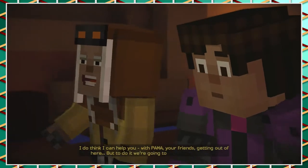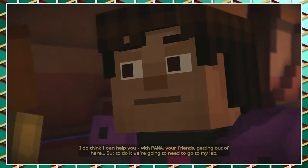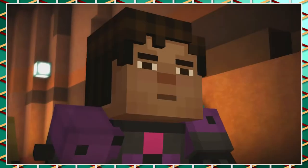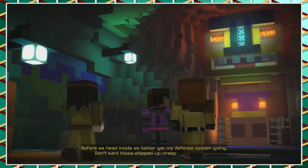Do you think I can help you with Palmer, your friends, getting out of here? But to do it, we're going to need to go to my lab. I thought that's where we were. It's complicated. Before we head inside, we better get our event system going. Don't want those chipped-up freaks following us in.